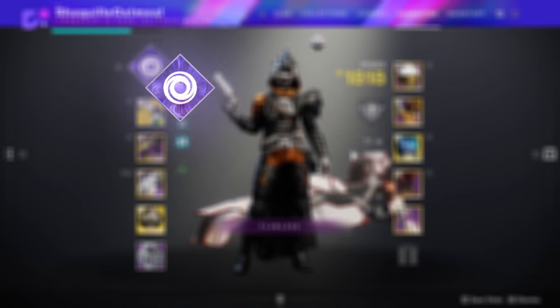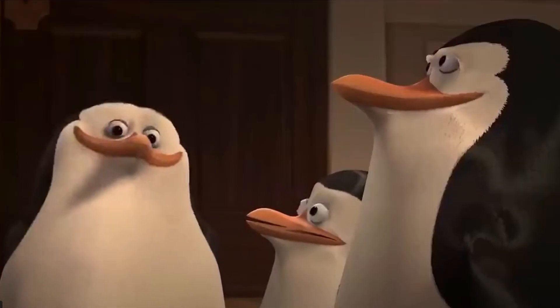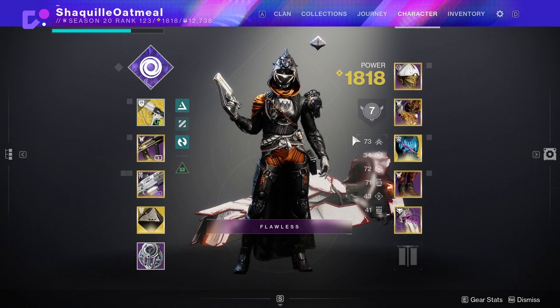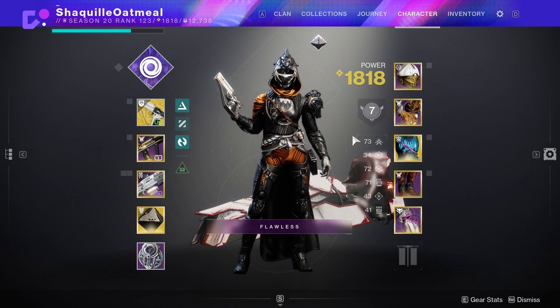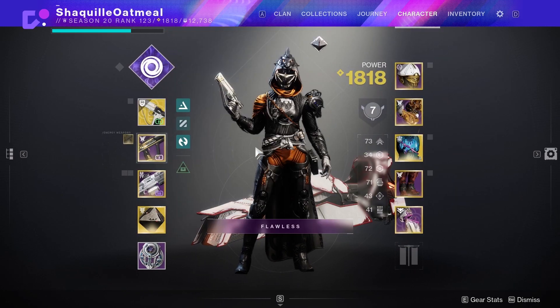The build I'm referring to is a Void Hunter build. Now I know everyone's starting to figure out that Solar Hunter with Hump Car Graphs are now the meta — you throw trip mines everywhere and everything goes boom kaboom — but I think I might have found the next meta for hunters. We're gonna be rocking Gyrfalcon's Hauberk with a void weapon, because when you go invisible, coming out of invisibility will actually give your weapons Volatile Rounds.